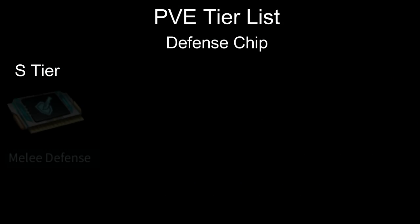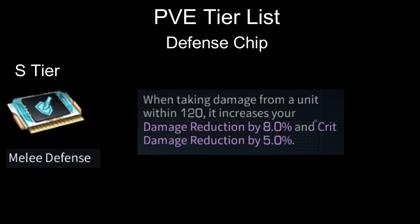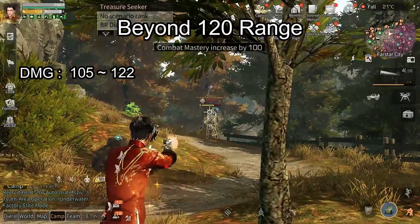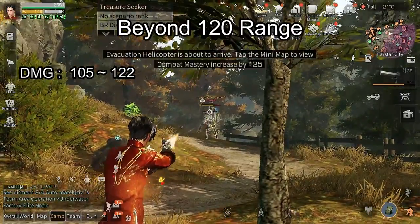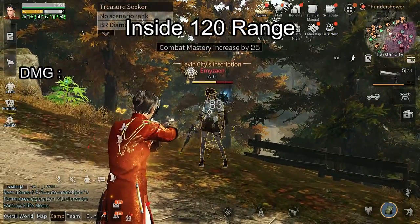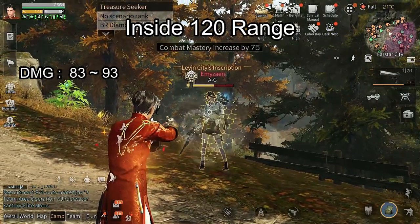Next, on S tier for PvE, we have Melee Defense. When taking damage from a unit within 120 range, it increases your damage reduction by 8% and crit damage reduction by 5%. This is very good in PvE when most enemies will be inside 120 range. This chip is S tier for PvE.